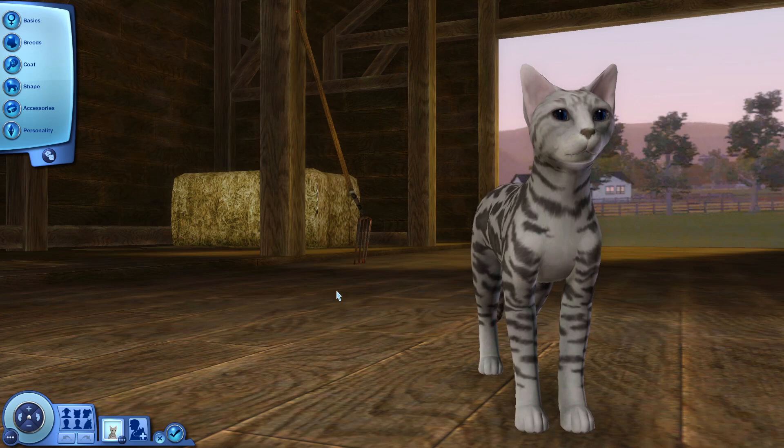These cats can be your OCs, cats that you own, or made up off the top of your head — loners, kitty pets, rogues, wanderers, maybe even former clan cats, just like the cats from ThunderClan, RiverClan, WindClan, ShadowClan, even SkyClan. And even if you don't have a cat to submit, that's fine. You can share this series with a friend who might be interested in having their cat make an appearance, or just spread the word in general.